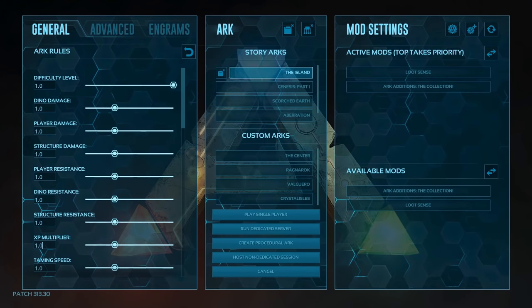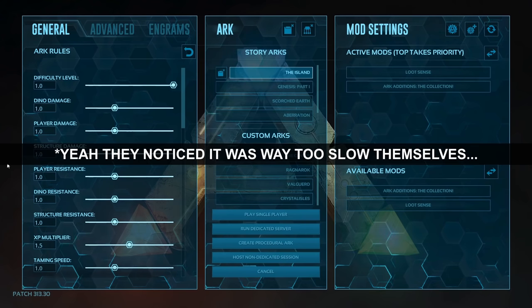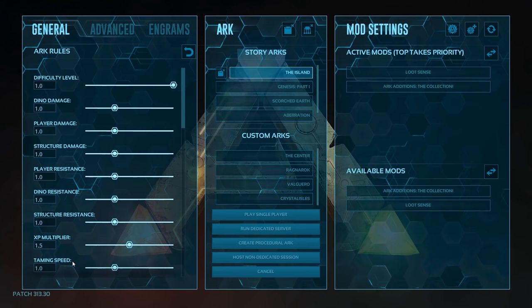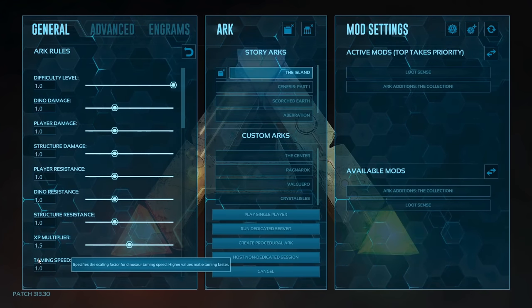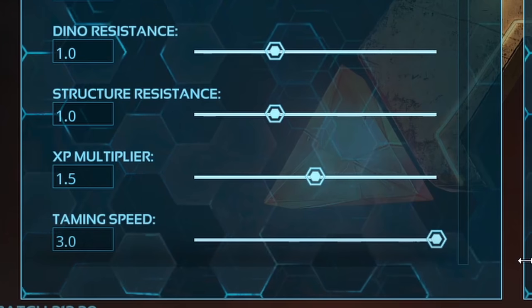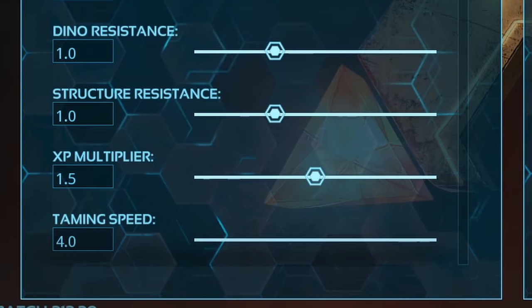Next up, XP multiplier — change this to 1.5. Throughout the last year they have actually doubled the XP you gain in the game twice. The base values also got increased; I used to put it at 20 or 16 times, but since the base was doubled twice, we can set this to 4.0 and have a really good value. If the bar doesn't go any further, go in manually and type the number.